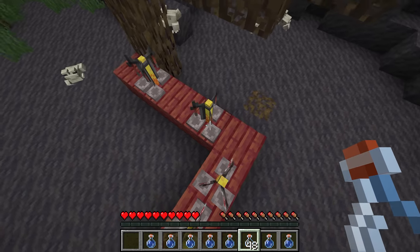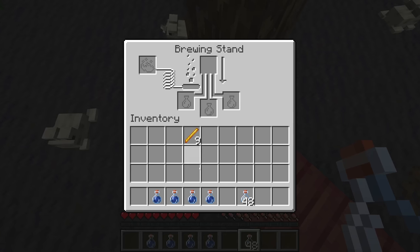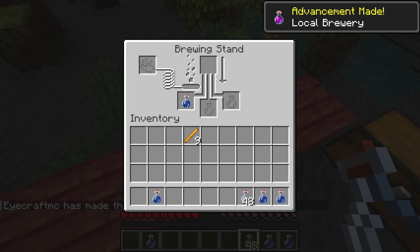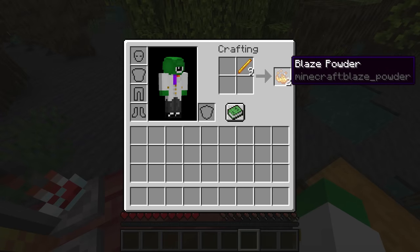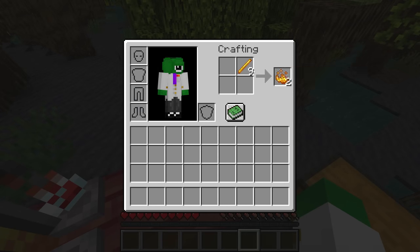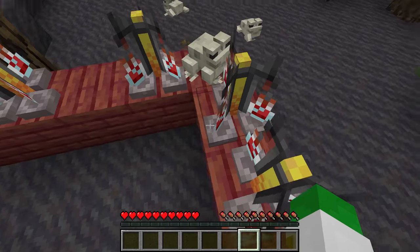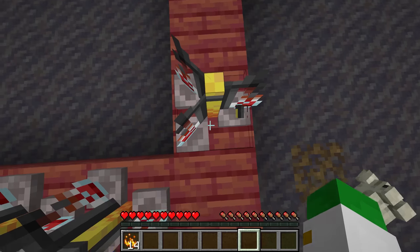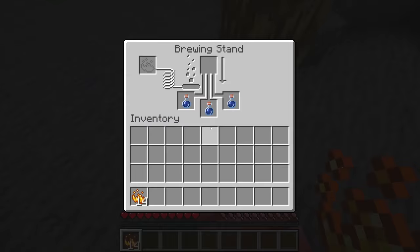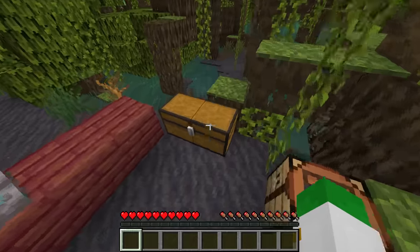The brewing stand can hold up to three water bottles but doesn't have to be filled. However, you 100% always want to fill up a brewing stand — it's never a good idea to brew with only one, you always want to brew with all three. The other thing that absolutely all brewing needs is blaze powder. Blaze rods craft from one rod into two powder, and one powder will power a brewing stand for a while. This is basically the fuel of the brewing stand, and it does consume it, so if you break it later it's not going to drop the blaze powder.